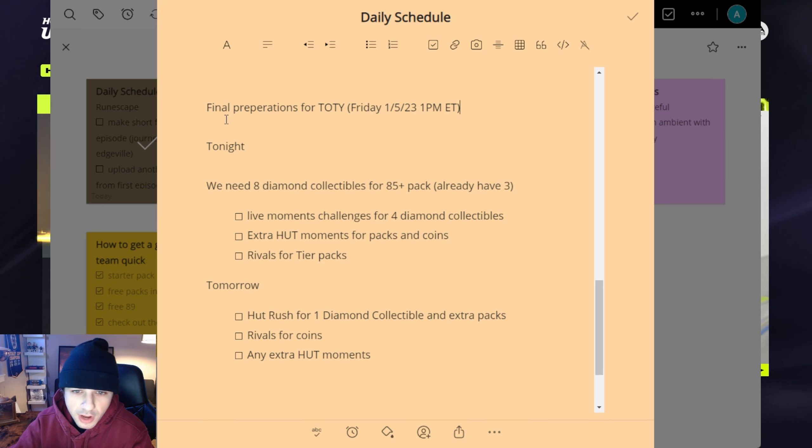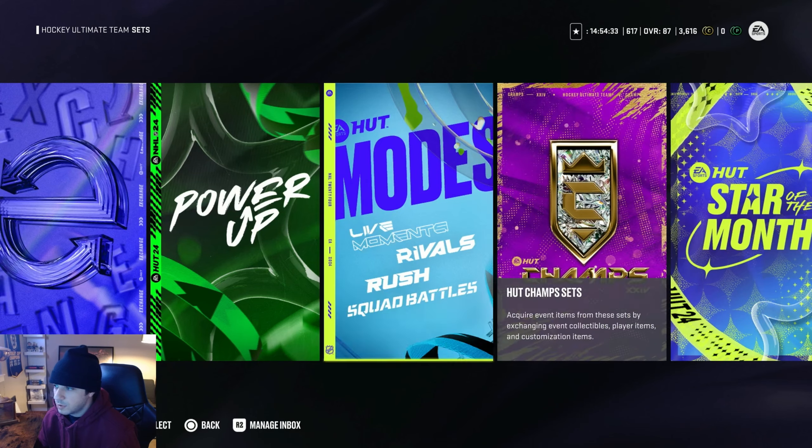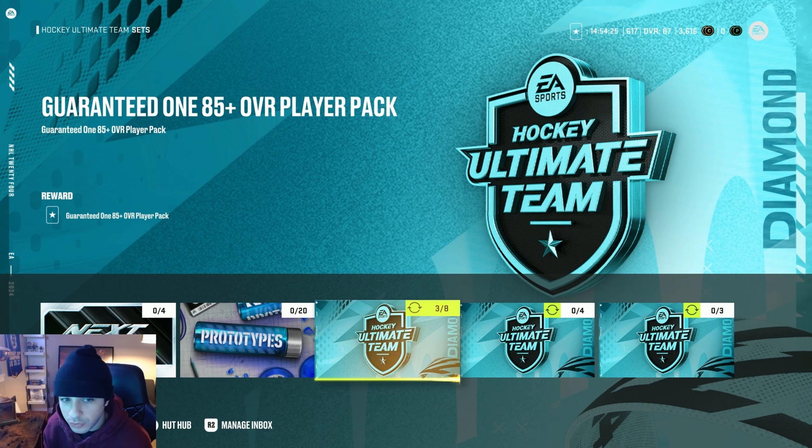I got a little checklist pulled up here. One of my main goals is to get eight diamond collectibles for an 85 plus pack. If we come over to the sets and then go to the game mode sets, this last batch of sets is gonna be for diamond collectibles. If you put in eight diamond collectibles, you get a guaranteed 85 plus overall pack — there's a good chance of a purple being in there. Adding this to my arsenal of packs when team of the year comes out is just gonna be that much sweeter.